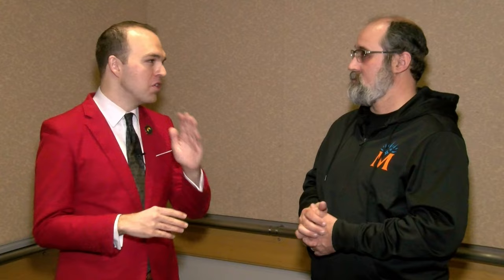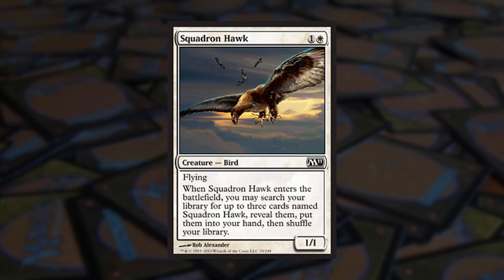I really like this deck called Caw Gates. Some of you might remember Caw Blade from Standard a long time ago. Caw Gates uses Squadron Hawk, Counterspell, and all these very powerful blue-white control cards. Alongside a card named Basilisk Gate from Baldur's Gate, which gives a creature +X/+X where X is the number of gates you control for two mana and tapping. So you get your Squadron Hawks in play, activate Basilisk Gate to give them +6/+6 for all your gates, and attack in the air. Brainstorm plus Squadron Hawk is an extremely powerful combination — it's like an Ancestral Recall.